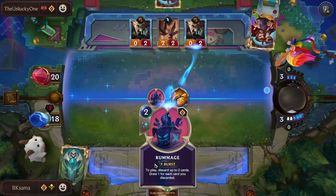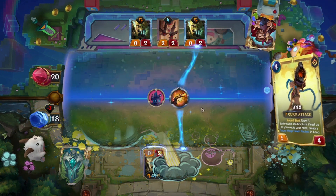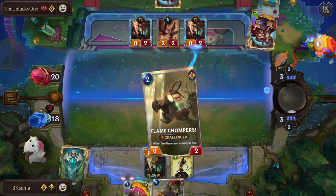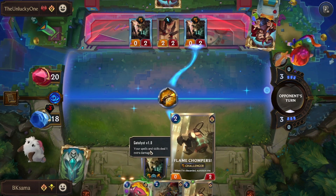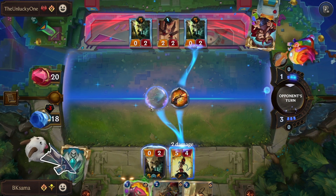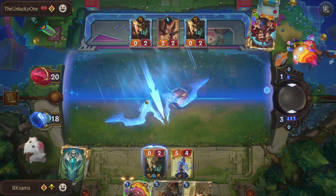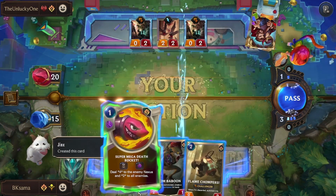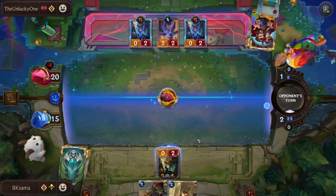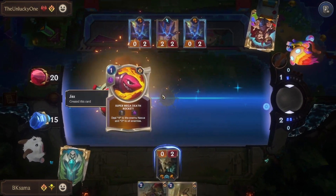I'll use Rampage, discard my cards, and evolve Jinx — she can survive the damage. I lost one of my Jinx cards for this, but it doesn't matter. Unless he has one other spell it won't stop us — here comes the rocket.